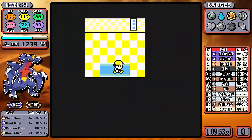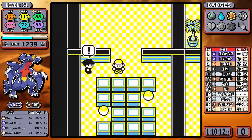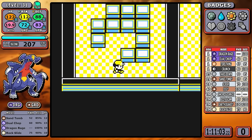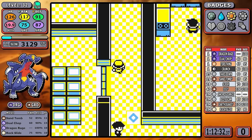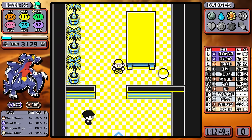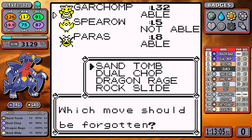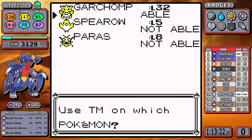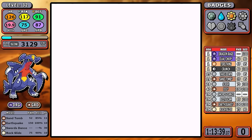In Silph Co. there are two priorities: grab Earthquake on the 10th floor — very important, and I accidentally picked up the Carbos here, a little wasted time — and then go to the 7th floor for Swords Dance. If you're a physical attacker who can learn Earthquake, Rock Slide, and Swords Dance, those moves can just carry you, and with Garchomp's 130 base Attack you already hit really hard. This is our final learnset for the game: double Ground moves, Rock Slide, and Swords Dance.